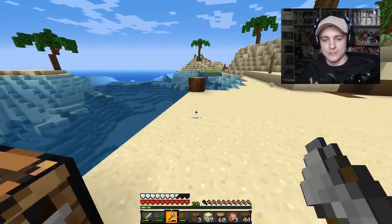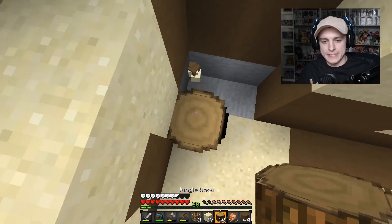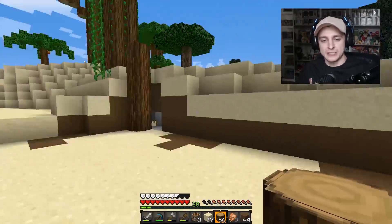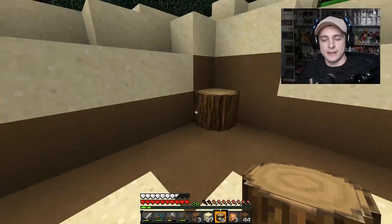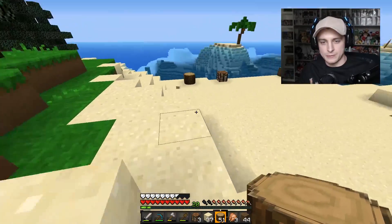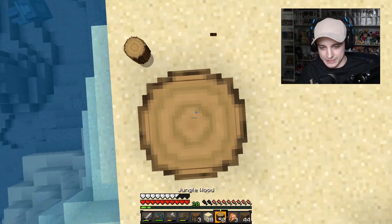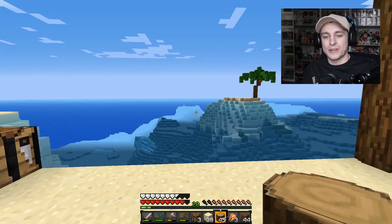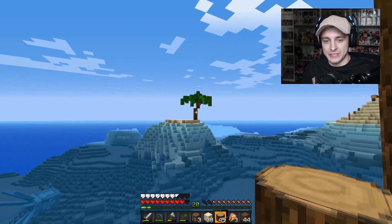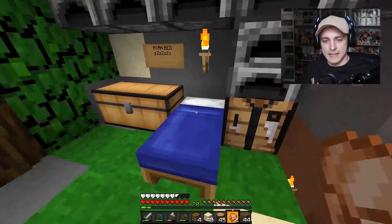So this will be one corner of the house, this will be another corner, this right here will be another corner, and that'll be the other corner. We can work on making it a crazier shape later. I'm also going to change things up here to make sure this isn't right on our front door. This jungle wood should look really good — you'd think jungle and tiki would go well together. I'm also going to incorporate some mossy stone. We're going to have a porch literally right over the water with a great view of that island.